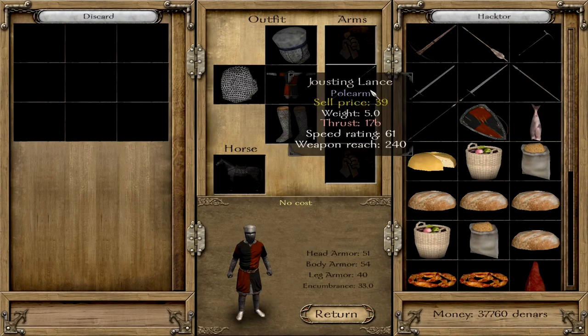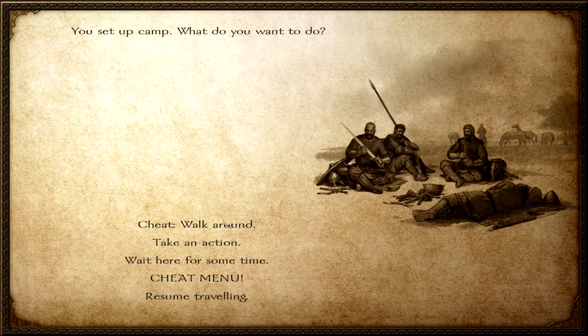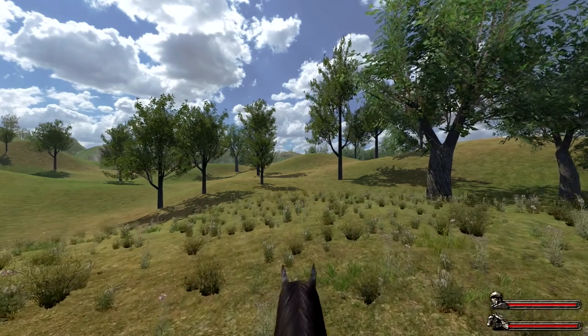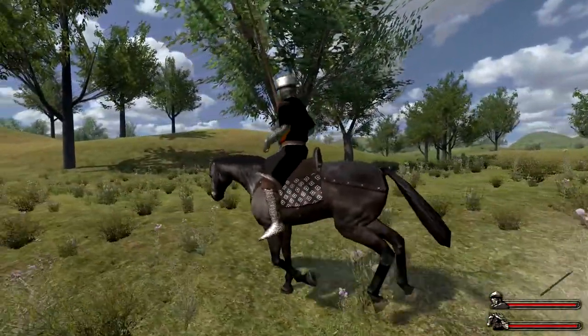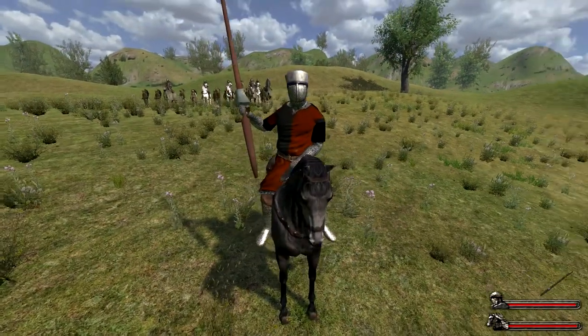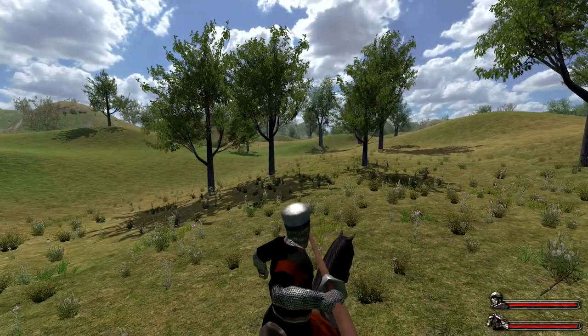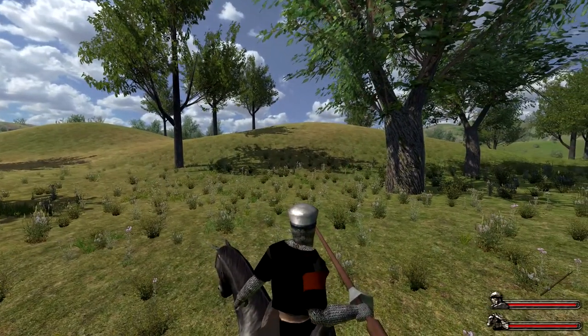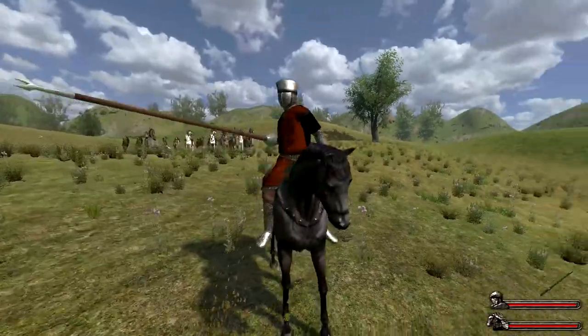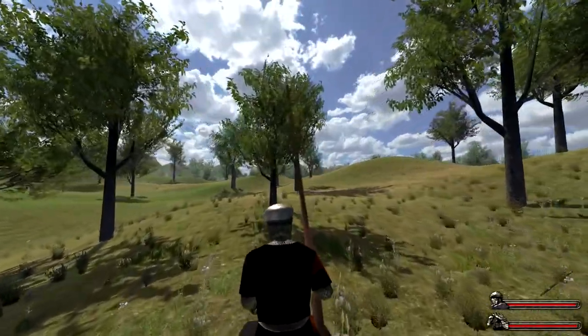Next we will talk about polearms, lances, and spears. Most of them behave similarly to two-handed weapons, but there is a small difference. You equip them with the mouse wheel upwards like any weapon. Lances, in contrast to two-handed weapons and basic polearms, have something special: a special attack called the crouch attack.